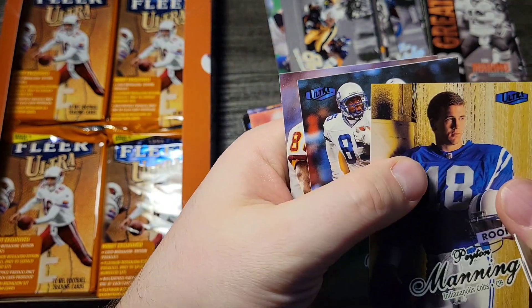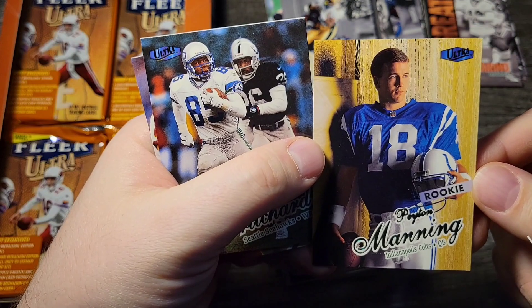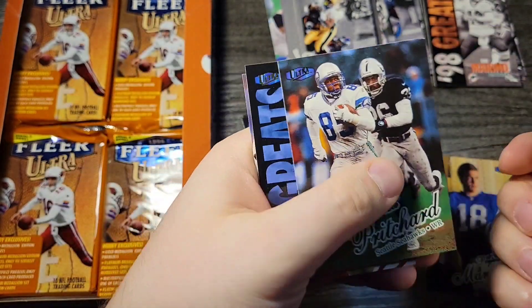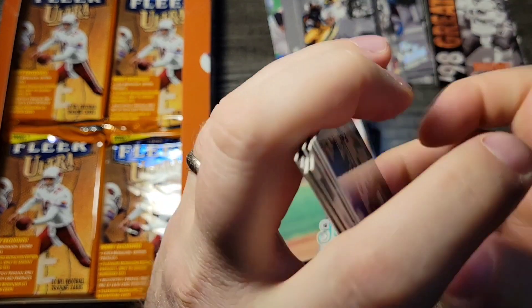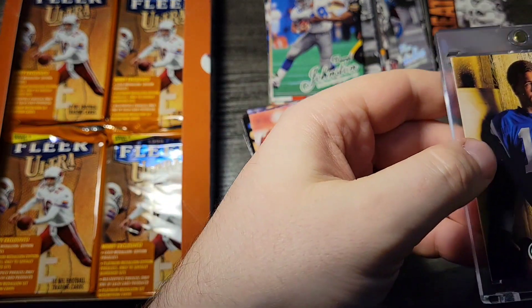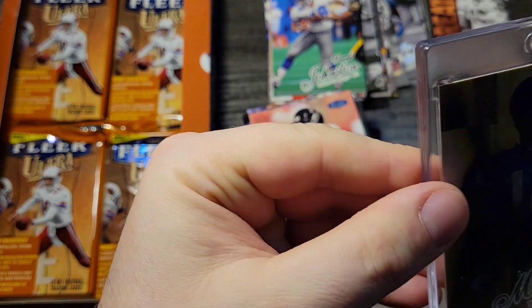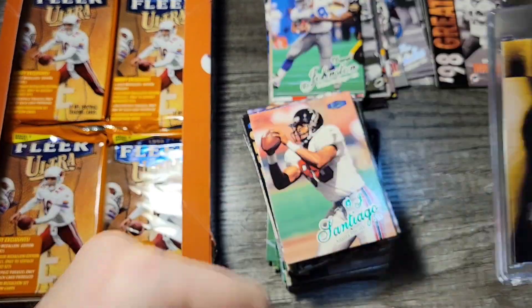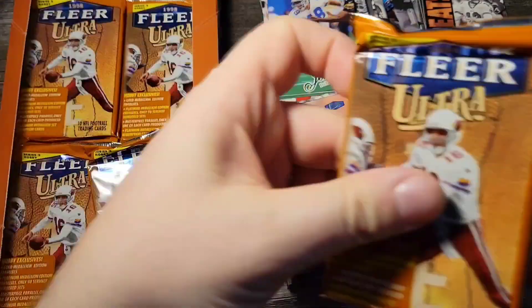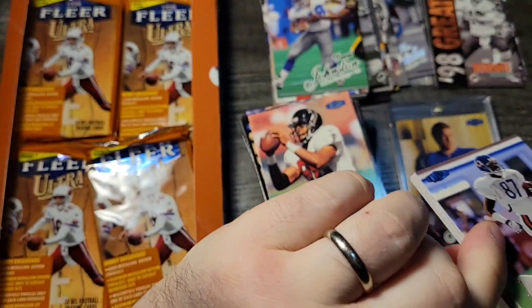Oh ho ho — there he is. That's not a gold, is it? That's just the background. Nope, that's just the regular. There he is — Peyton Manning rookie! Why I bought the box. Can we get multiples? Let's see. I have the one-touches laying down here — go ahead and give him the proper home. That looks great. Didn't keep us in too much suspense — middle of the box, probably the ideal spot to find it.